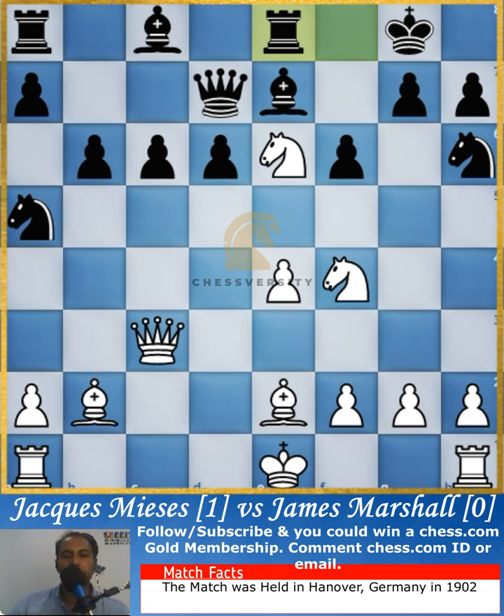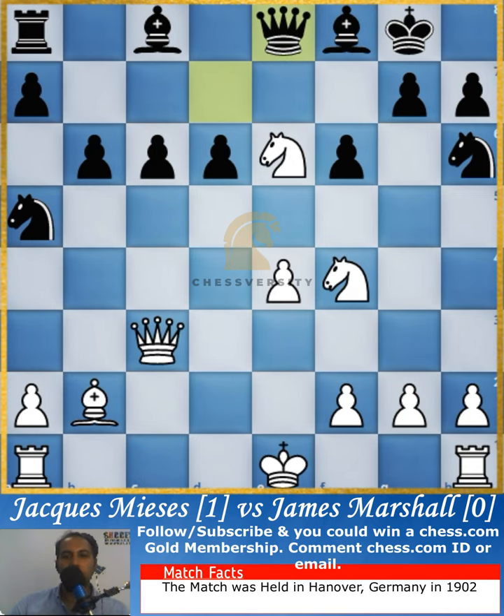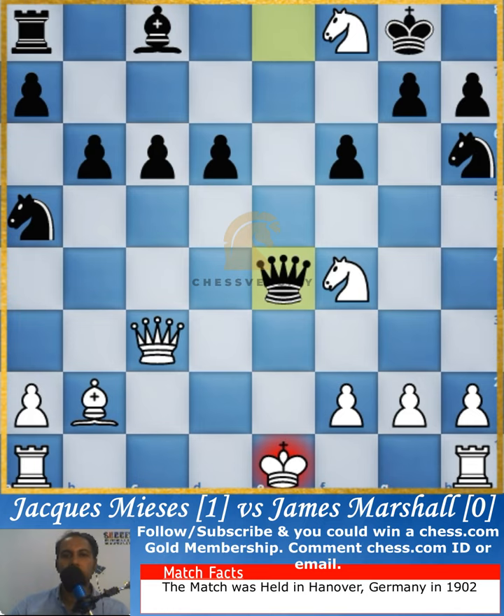The bishop goes and attacks the rook, and the rook does not have any other places to move. So that rook got exchanged for the light-square bishop, and the game continues. Once this bishop on the f8 square is taken, instead of immediately recapturing, Frank James Marshall creates a counter-attack.